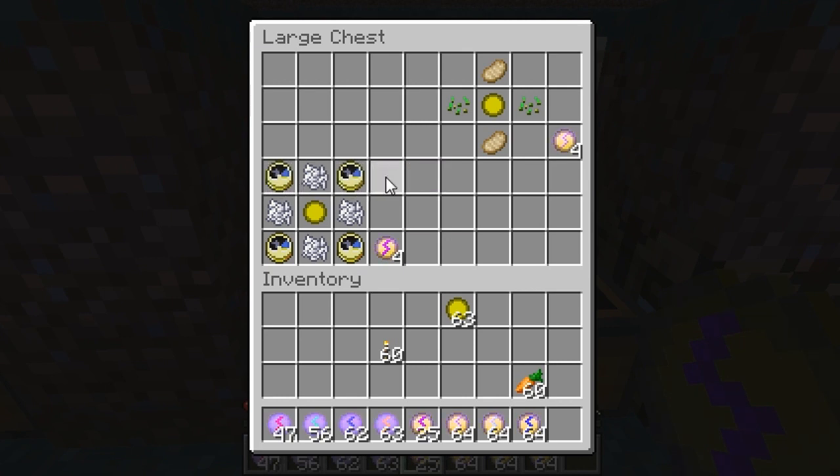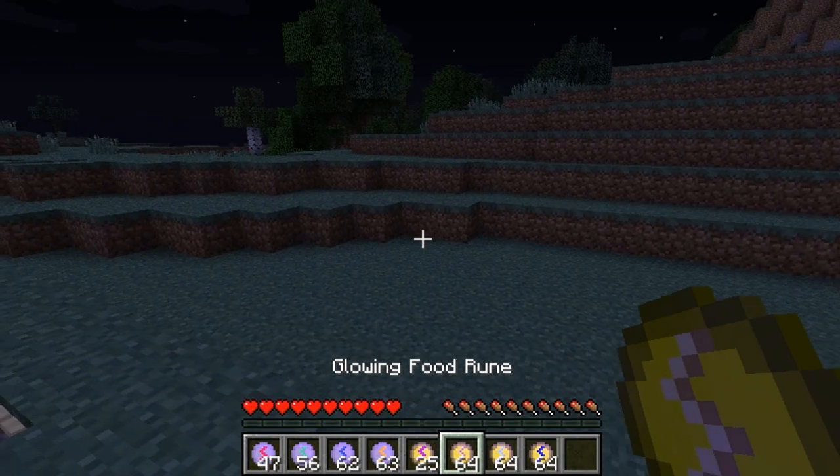To make the Glowing Time Rune, you need clocks on the left, right, top, and bottom, and a Glowing Blank Rune in the middle.